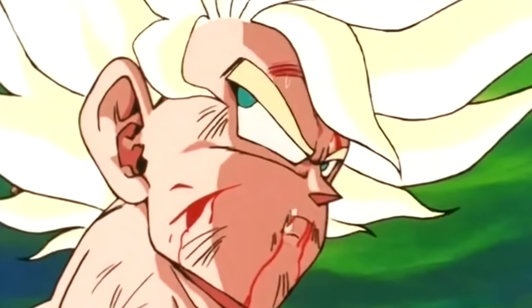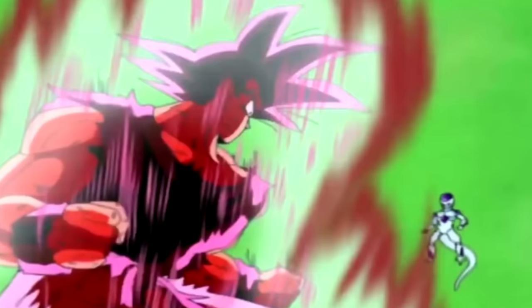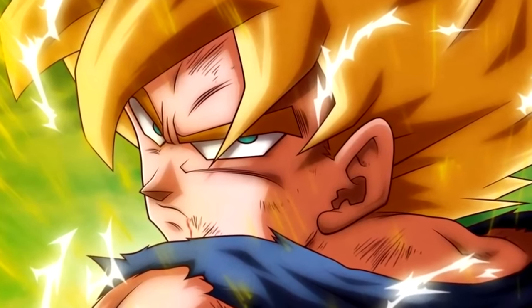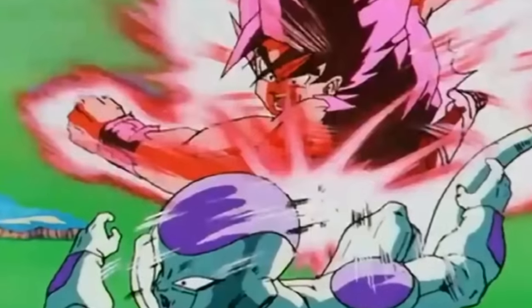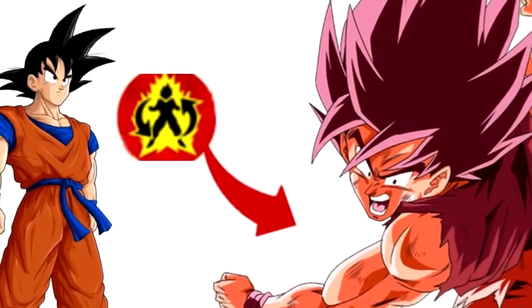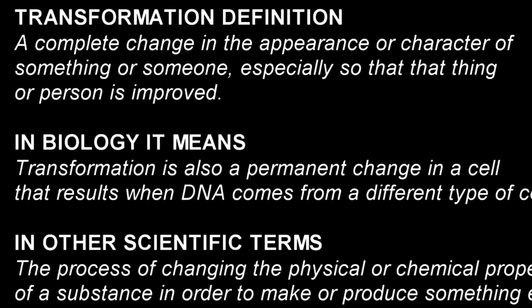Let's compare Kaioken to Super Saiyan, using Namek Saga Goku as a perfect example. In terms of physiological differences, we see Goku utilizing times 20 in Dragon Ball Z, making his base power naturally 20 times stronger. But when Super Saiyan came into the equation, it gave Goku a 50 times multiplier — and Goku's body didn't even look like it was going to explode or suffer damage from the power-up, unlike with Kaioken times 20. The big difference is that Goku was using the Kaioken amp on his base form, but the Super Saiyan power was a transformation — not his base. Techniques versus transformations.